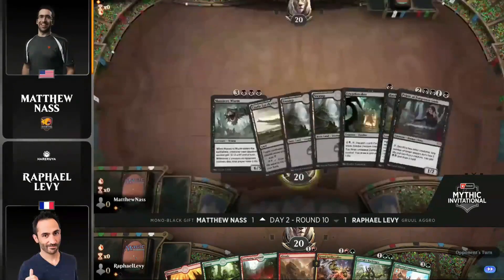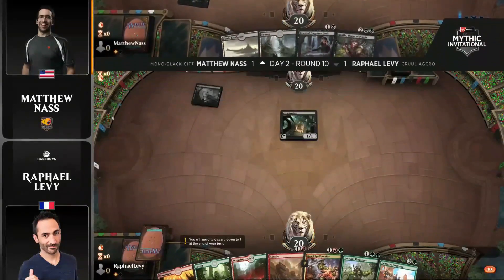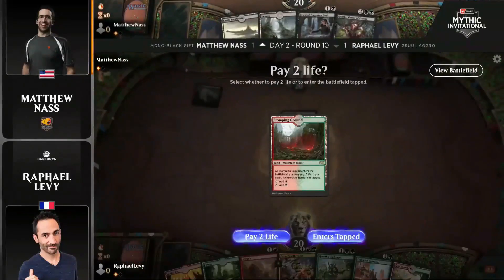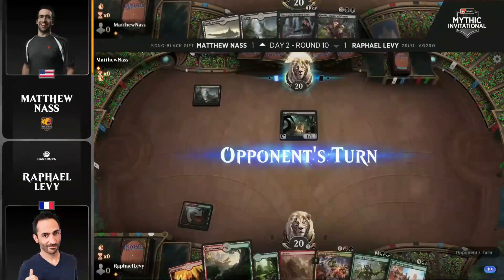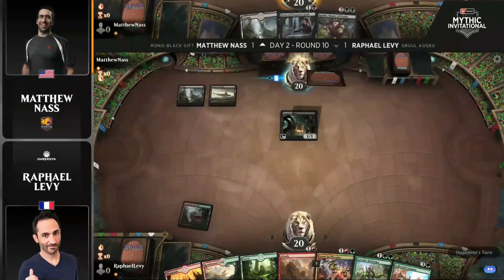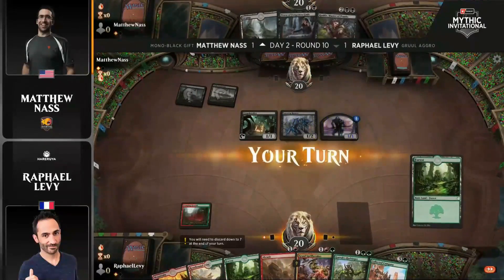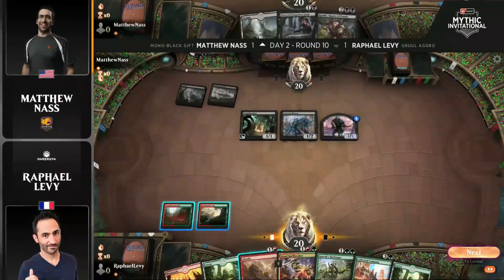I've seen it grab a Garruk Planeswalker before in Limited, and it was startling to say the least. That person won that game — that person was me. So we have a nice curve on Matt Nass: one drop, two drop, four drop. You've got Rankle forcing sacrifices. This draw actually ended up being very good. Nass was on a Mulligan of five.